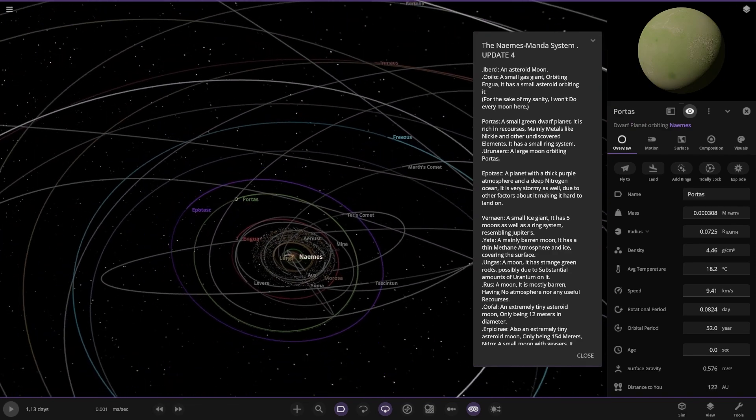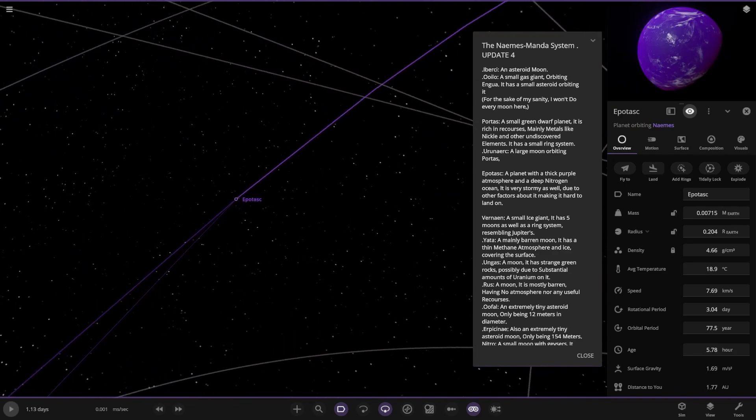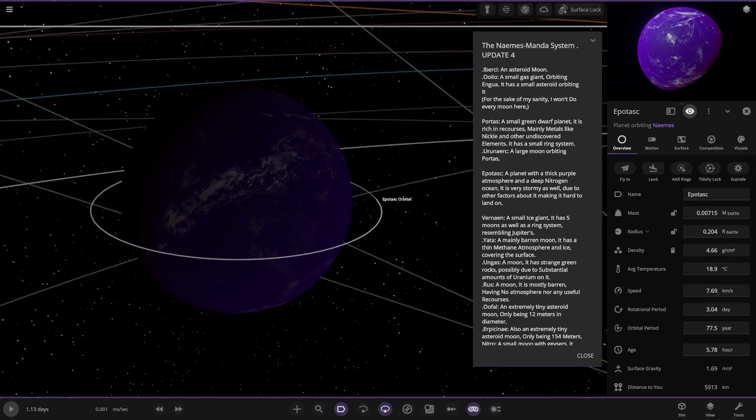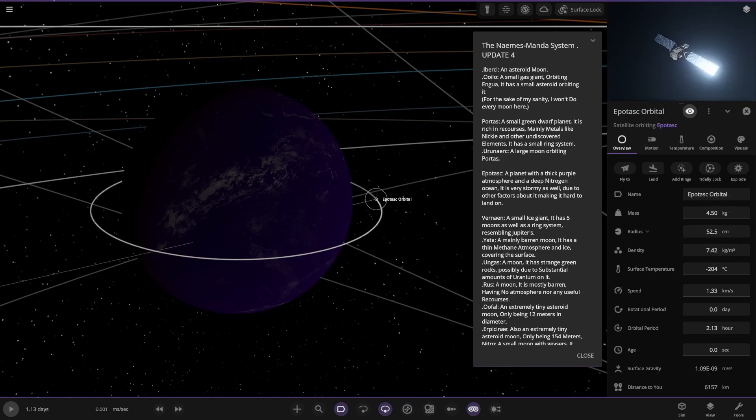Then we've got Eportas over here, pretty dark. A planet with a thick purple atmosphere and a deep nitrogen ocean. It is very stormy due to various factors, making it hard to land. It's got a little probe as well.